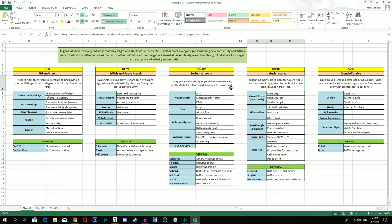As we saw with the Allies, most of their changes went into infantry. Here with Germans, we also have some vehicle changes included. Let's go with the Wehrmacht Strategic Reserve commander. What it does is reshuffle their tools to make them more viable and improve utility against hordes. Panzer 4 and Panzer 6 are there to support their lines.